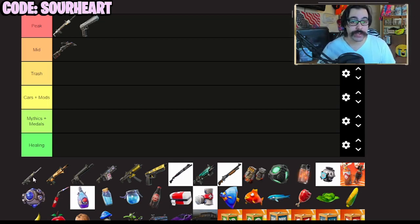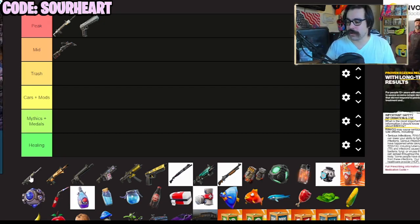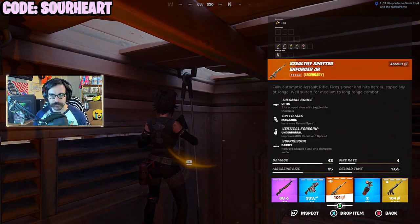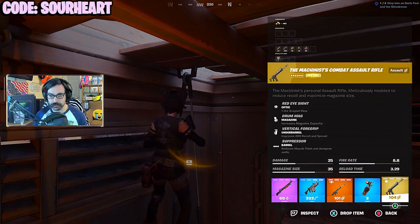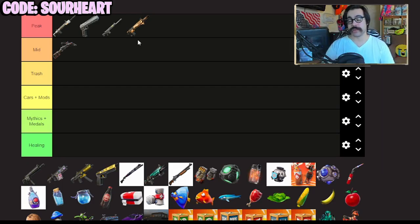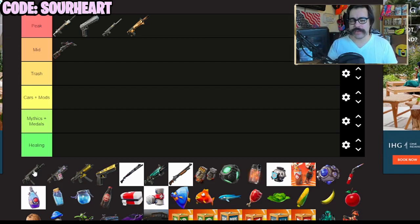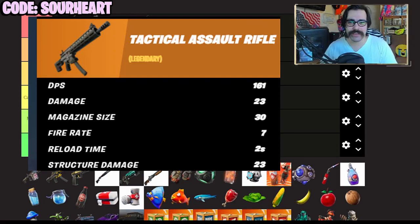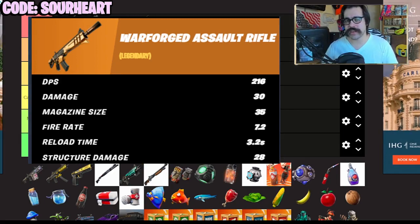Next, we have the Enforcer AR, which has returned to the game, and this thing can rip. It hits above 40 damage to the body — it's the hardest-hitting AR of them all, and in my eyes it's pretty peak. The way ARs usually work is the one that hits the hardest and the one that hits the fastest contend for the top spot. The Warforged AR does not hit for as much, but it has such a good fire rate that it pretty much makes up the difference. The kind of loser here, even though it got a buff, is the Tactical AR.